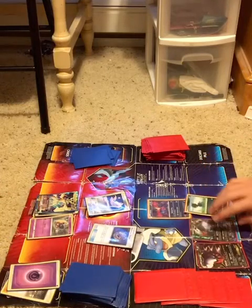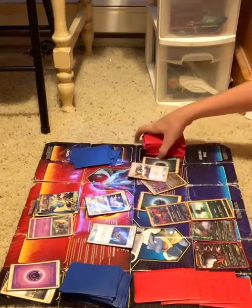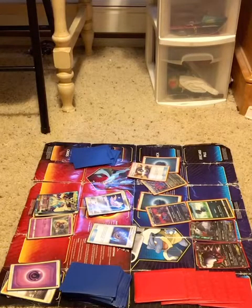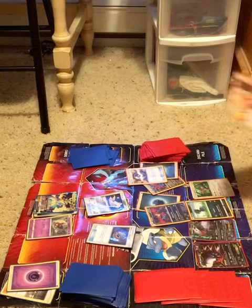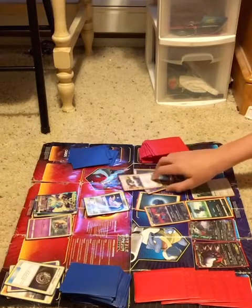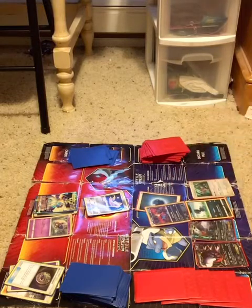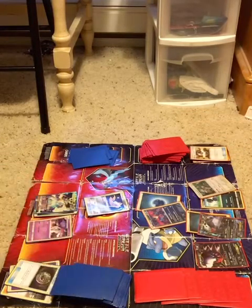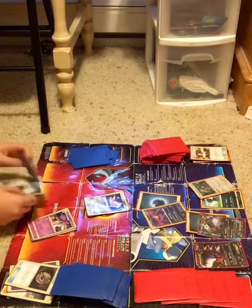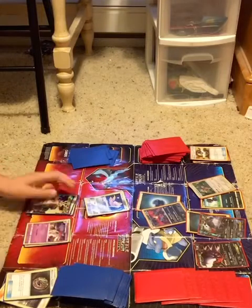I put down a few Pokemon — Darkrai EXs and a Dino — and I attach an Energy to Yveltal. Then I use Ultra Ball, discarding a Hydreigon and a Dark Energy, to search out an Orangaroo. I use Orangaroo's Ability, Instruct, which allows you to draw up to three cards if you do not have three cards in your hand — it's a really nice card. I also use the Oblivion Wing attack on Yveltal, which does 30 damage to the opponent's active Pokemon and accelerates a Dark Energy from the discard pile to the bench.